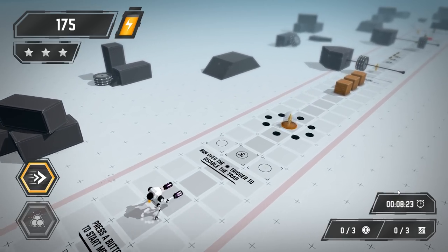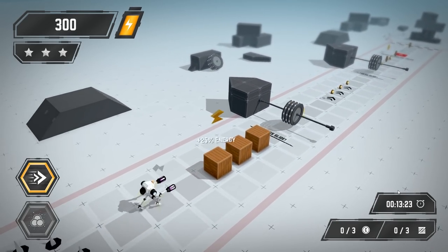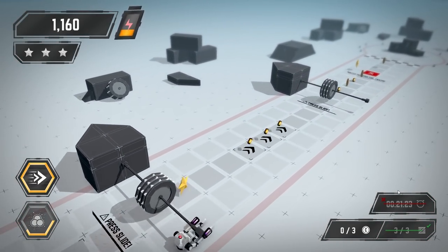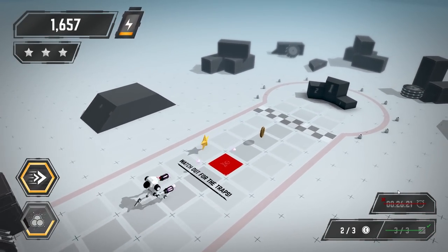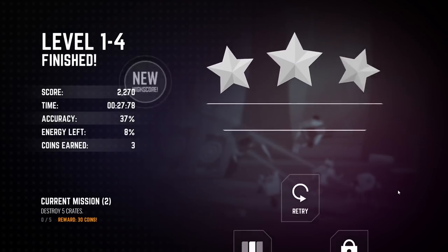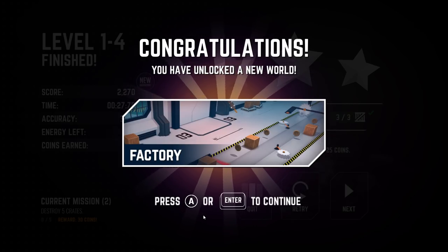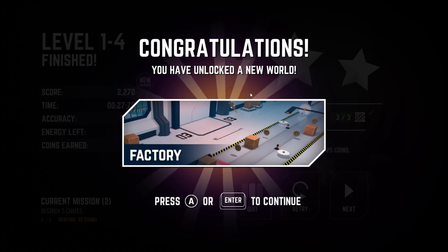I like how it has both controller and mouse and keyboard support, which is actually really nice — it's not going to jump around, it'll just carry on. Endless mode is also unlocked now. Destroy five crates to get a reward of three. There are things all around here. We got an extra battery — up and over!